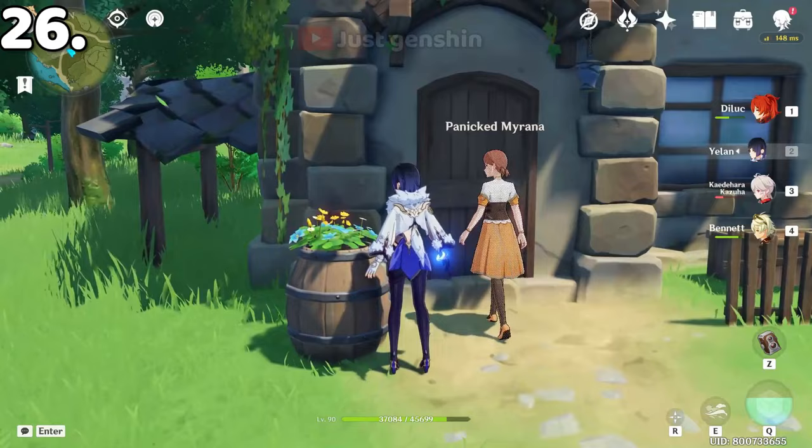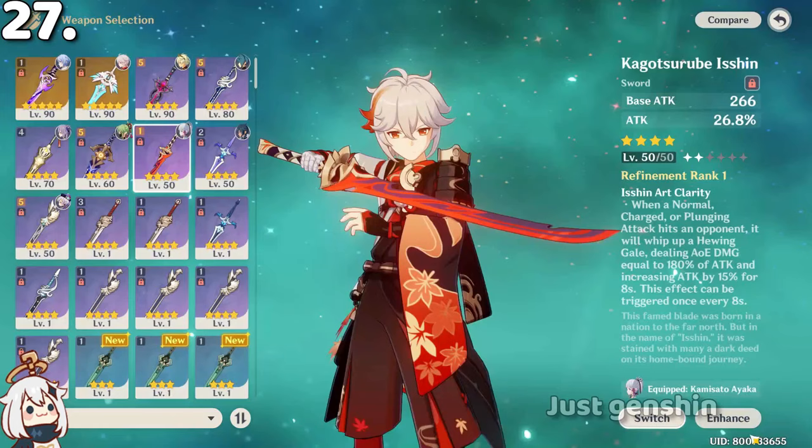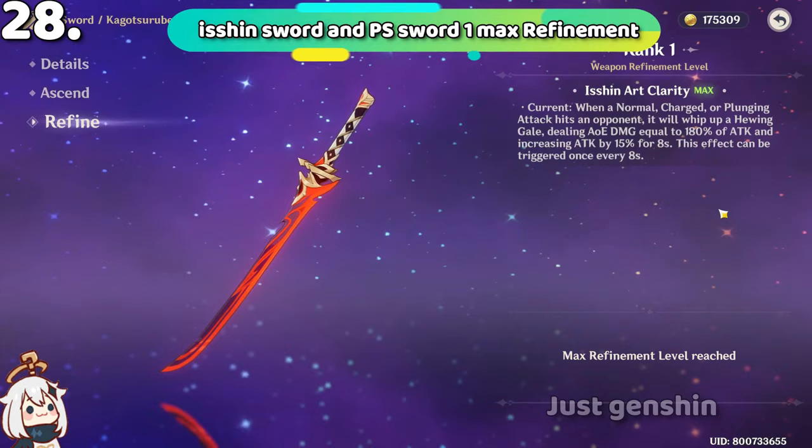On the Blackcliff weapon, you can see orbs that show how many enemies you have defeated, giving buffs according to its passive. Also, Kazuha's Kagotsurube Isshin sword only has one refinement — you can't refine it further, and its max refinement is R1.